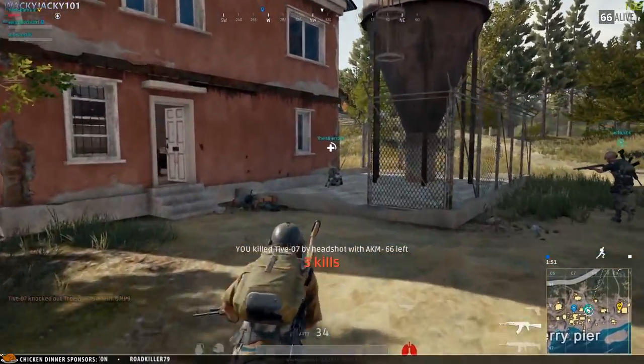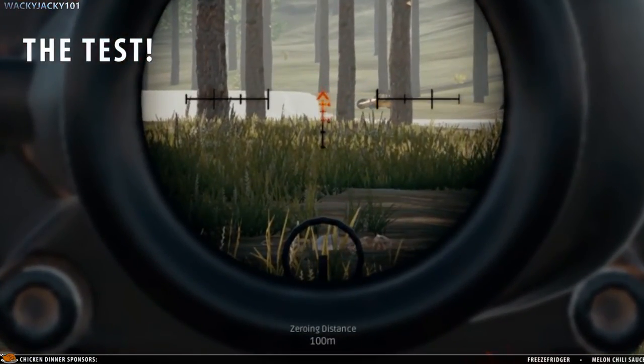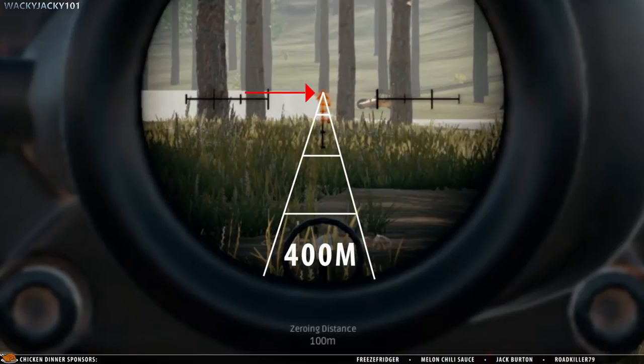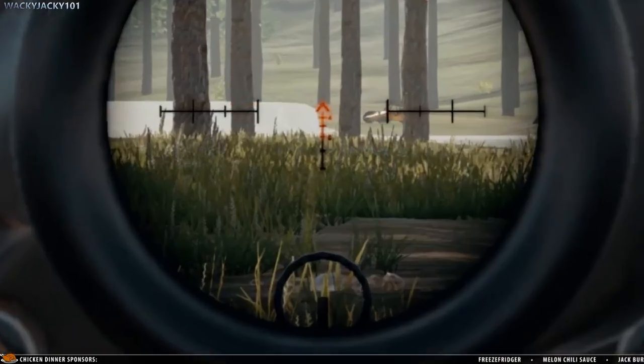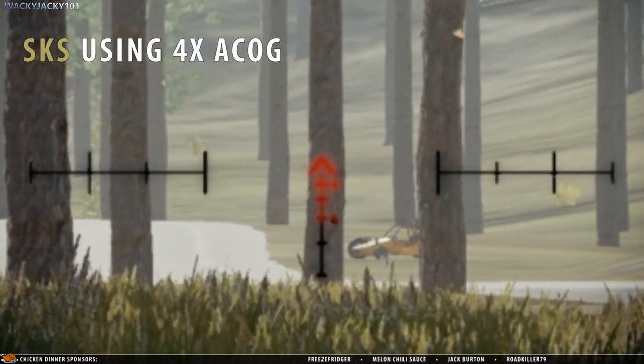All assault rifles can be zeroed to at least 400 meters. So here's the situation: I am 400 meters away from the tree I'm aiming at, and I want to hit right here at the very bottom of the tree. I have a zeroing distance of 100 meters, which means that aiming for the tip of the chevron of the scope should result in the bullet hitting lower than the point I am aiming for, as the bullet should only hit precisely there at 100 meters of distance.